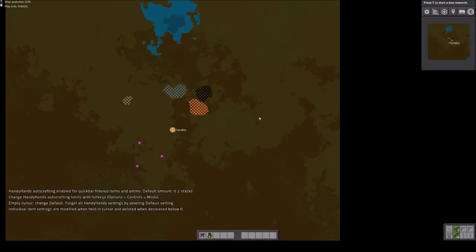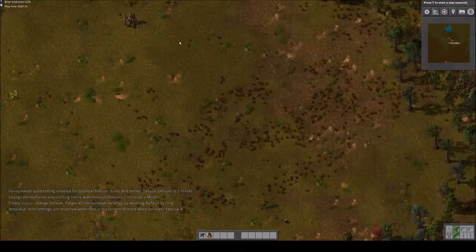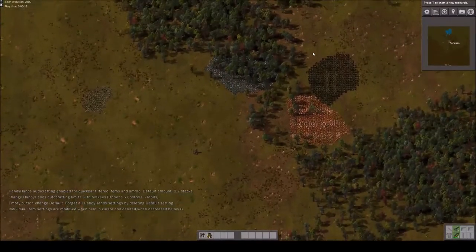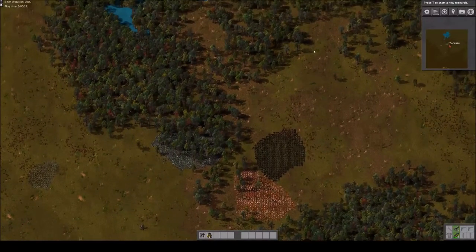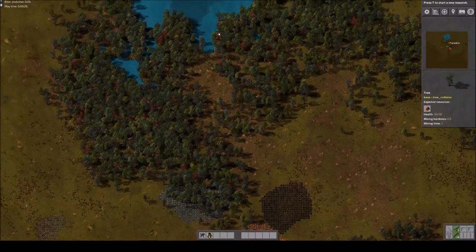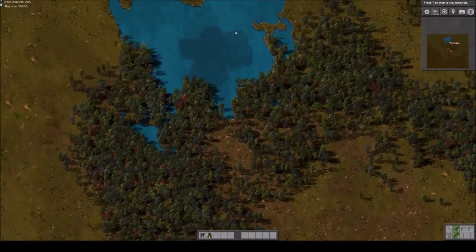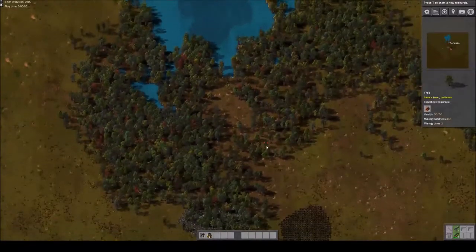Let's see what we got here. This isn't too bad — we've got a small stone patch but a decent iron and coal, and copper all right next to each other. That's a little far up, but let me see how it looks in game — it might not actually be that far away. Yeah, I think this will work. Let's go ahead and get started.